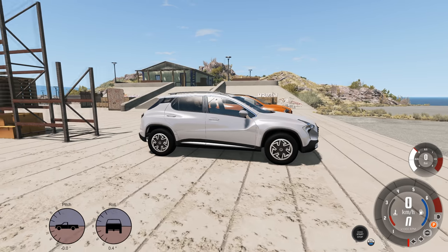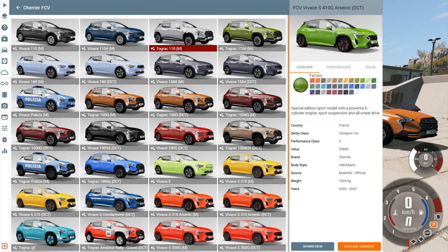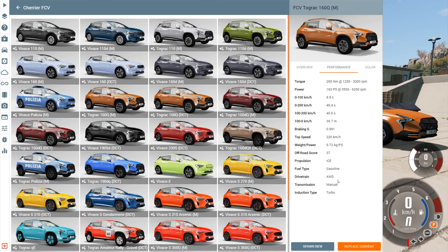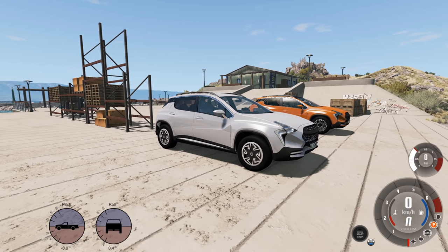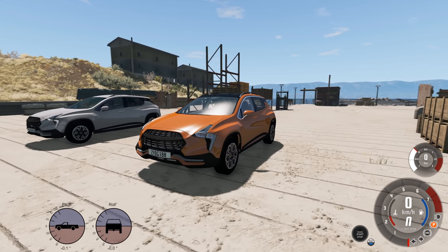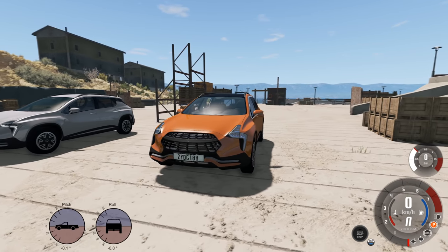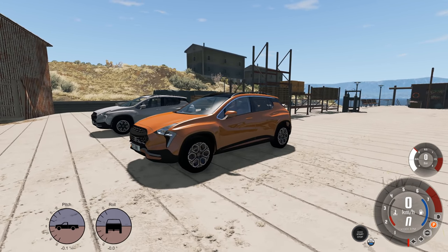I've got the most basic version that there is, including the manual transmission — it's the 110 manual — and then the other one is the 160Q manual. That one is all-wheel drive, and here are the performance specs for both. I want to see how good the average crossover is off-road, because this feels like a very average crossover.